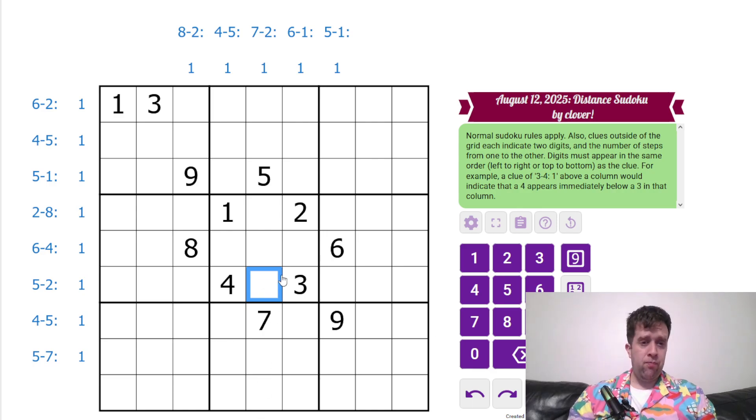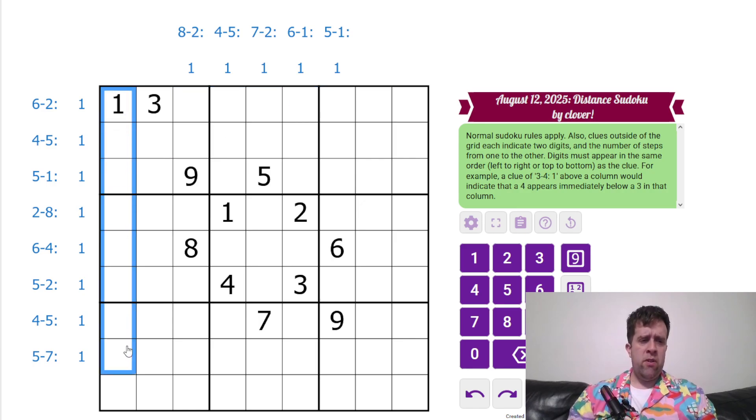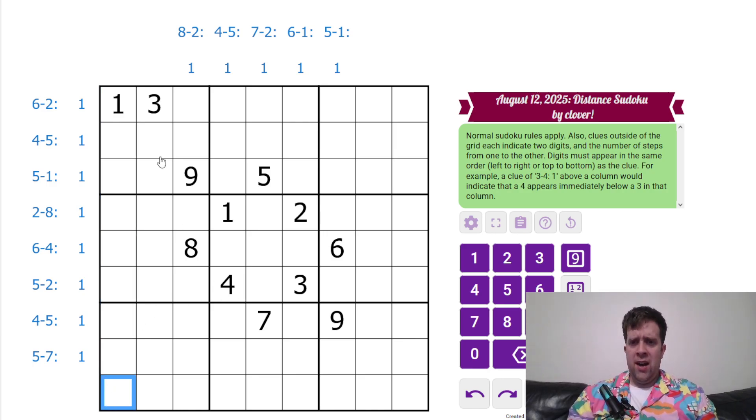This is Distant Sudoku. What do we mean by Distant Sudoku? Normal Sudoku rules apply — each box, each row, each column contains digits one to nine once each. Clues outside the grid, such as eight, two, one, indicate two digits and the number of steps from them.